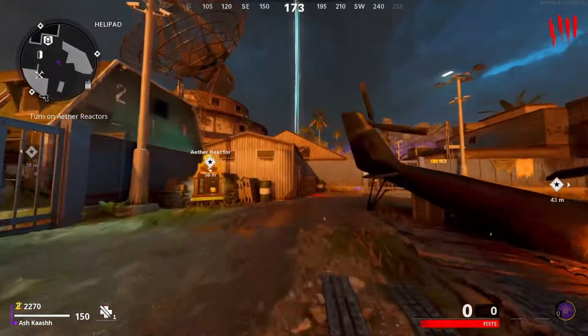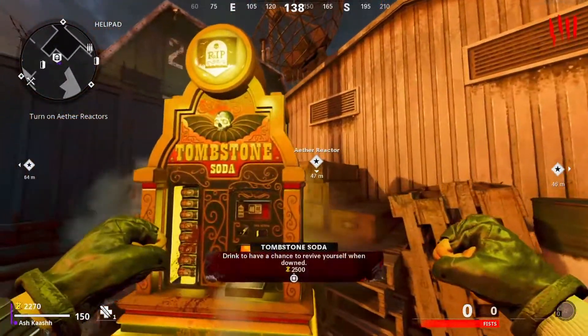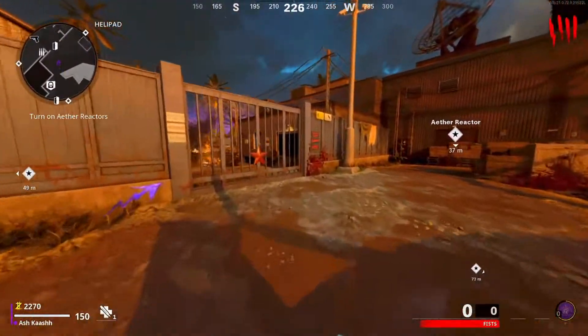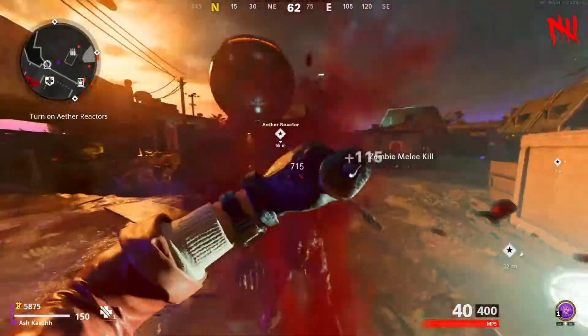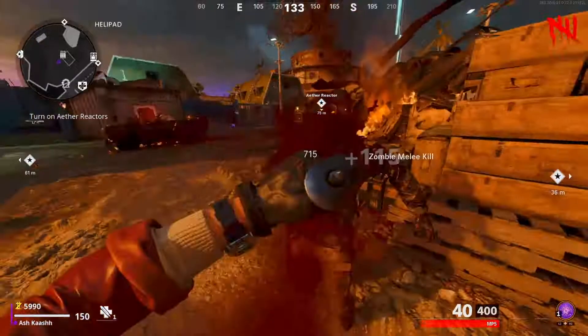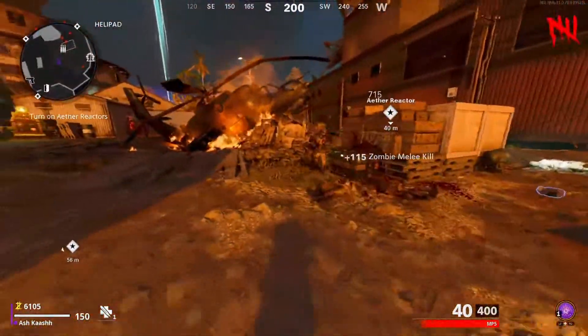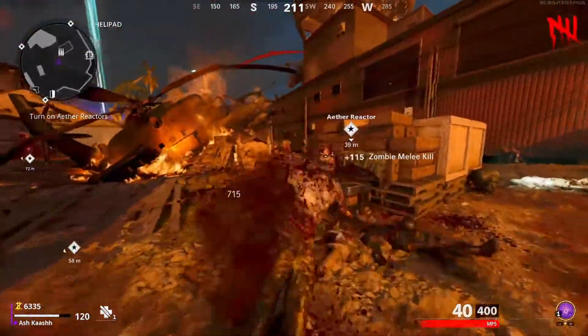The mystery box is right there. Oh, this is a new perk - the Tombstone perk! Alright, we gotta explore around here. I'll happily use this mystery box - it's in this area.